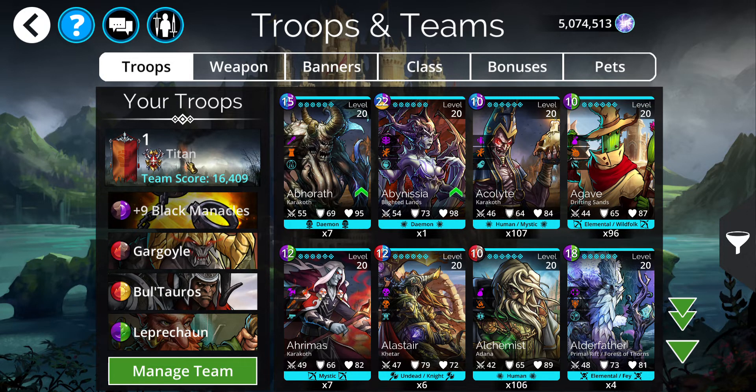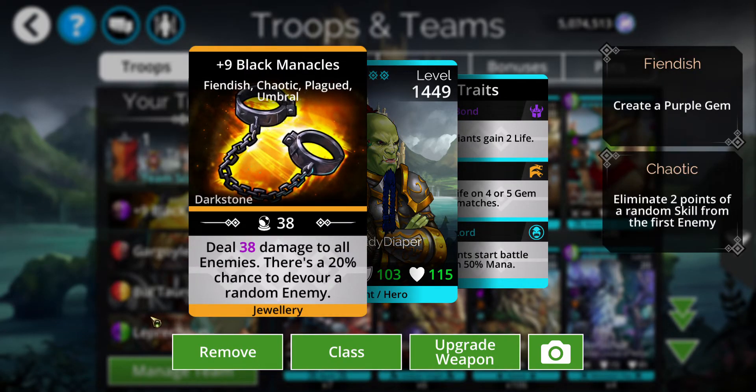With my original team, if it starts getting to where Golden Cog is getting one shot, I'll probably put Life and Death up front. Then just have to worry about casting Tesla and/or Tina a couple times. Black Manacles does damage to all enemies, with a 20% chance to devour a random enemy.